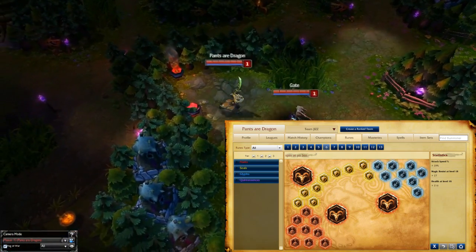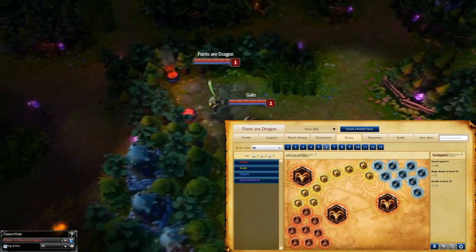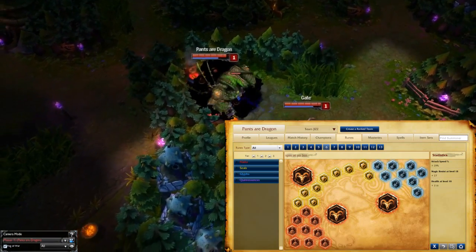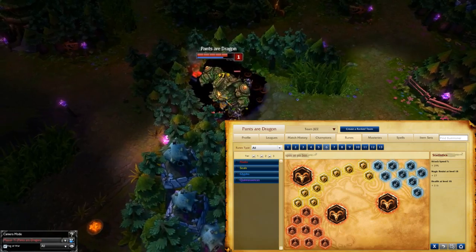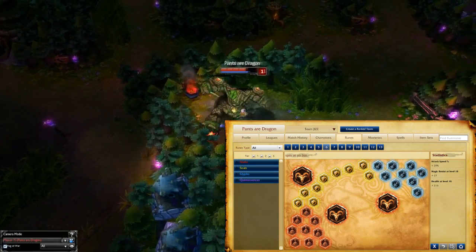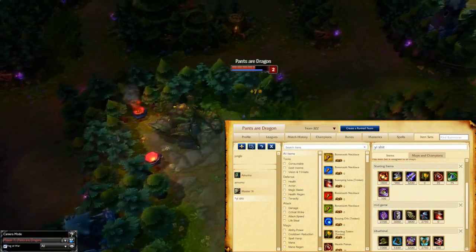For runes, we go all attack speed, scaling health, and magic resist per level. Why do I go all attack speed? Faster clears, more Wriggle's proc, and for that true damage Wuju Style. Alternatively, for blues, you could go cooldown reduction — I would do so if the enemy is not packing heavy magic damage.